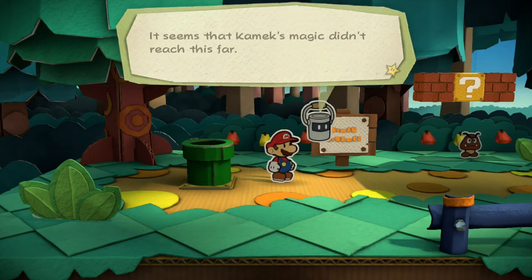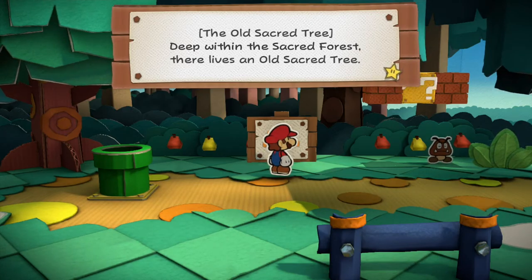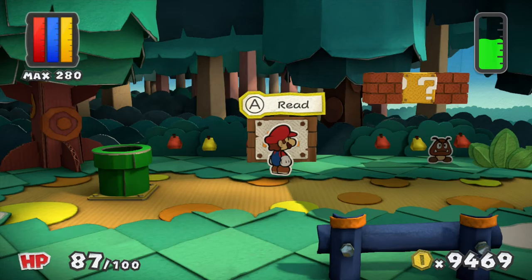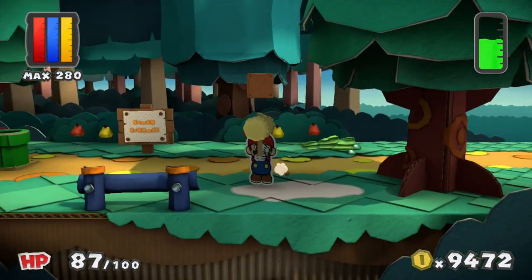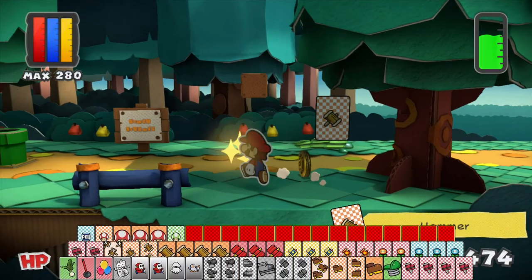Finally, the forest is normal-sized again. It seems that Kamek's magic didn't reach this far. The old sacred tree — deep within the Sacred Forest, there lives an old sacred tree. It is said that those who wish upon the tree with a pure heart will see their wildest dreams come true. I'll happily take that and let's paint in these spots and move onwards in the forest, now that it's finally back to normal.